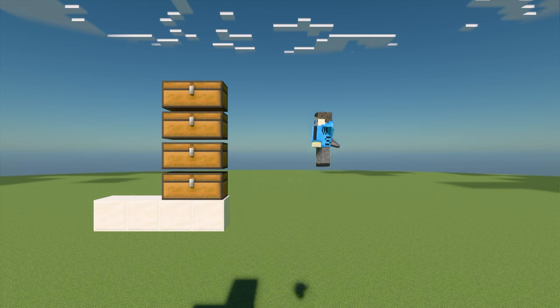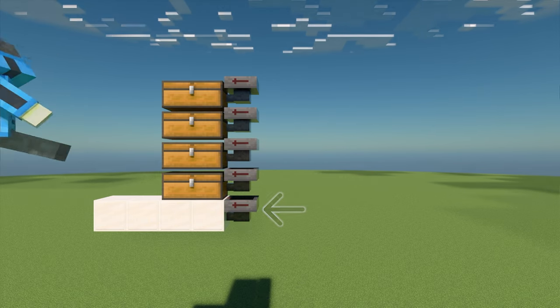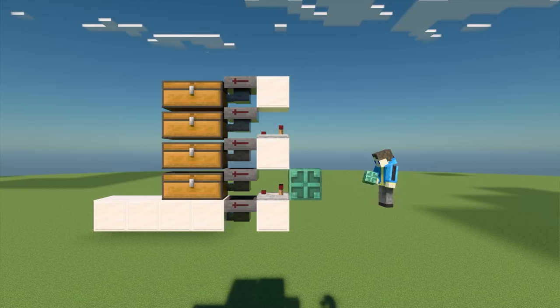Behind each chest, place a hopper connected to it. You'll also need to add a hopper below the bottom hopper connected to nothing. Now starting with the bottom hopper, place a solid block behind every other hopper. Place a comparator with a copper bulb on each of these blocks pointing at the hoppers.